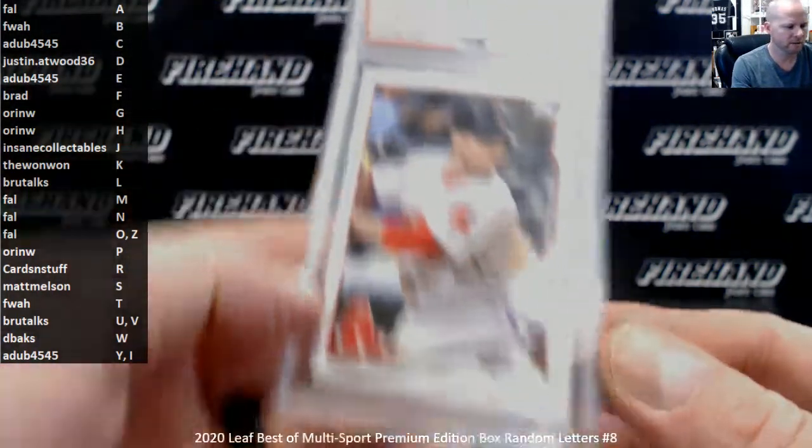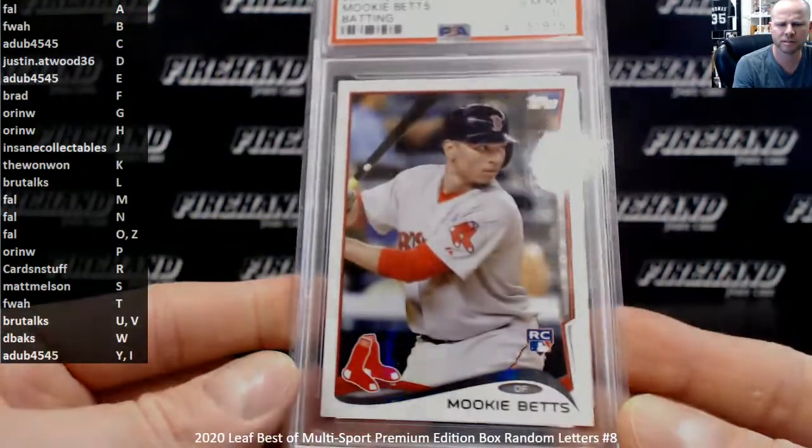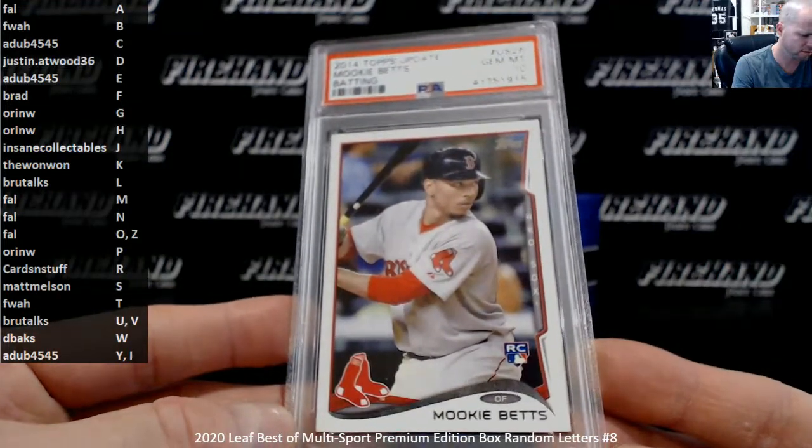Mookie, 2014 Topps Update, PSA Gem 10. B for Betts — EFWA, congrats.